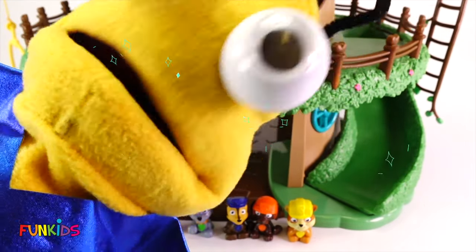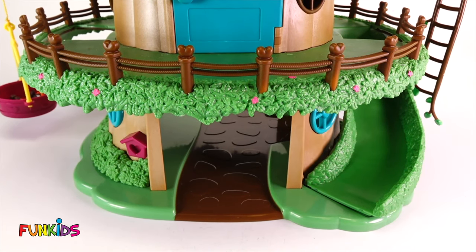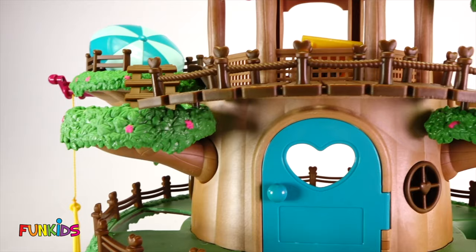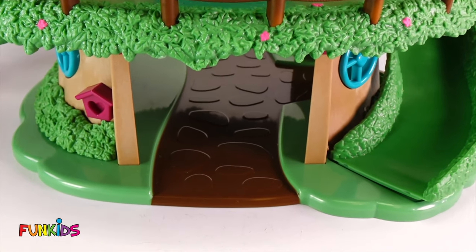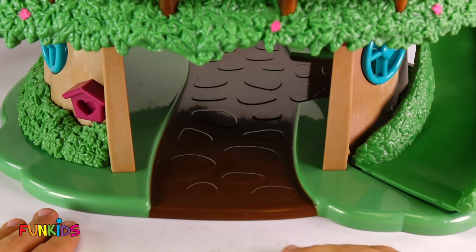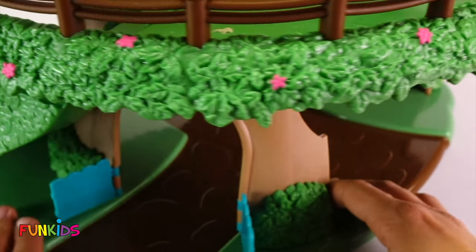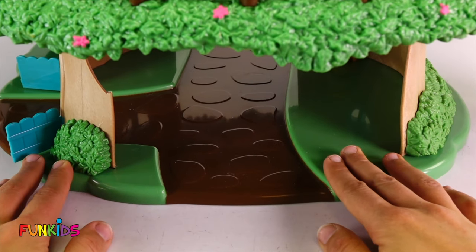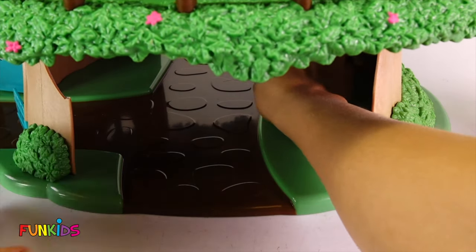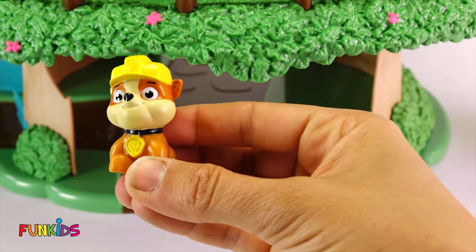Alright. Zim, zam, shabam! Look, all of our Paw Patrol disappeared. Now it looks like we're gonna have to search through the tree house and see if we can find them. Let's start on this first level here. Hello, hello, is anyone there? Let's look around back. Oh, there's a cute little door right here. And I think I might see someone in there. I see Rubble! We found you, Rubble. Good job, you found me!